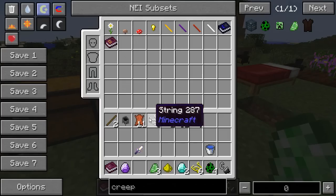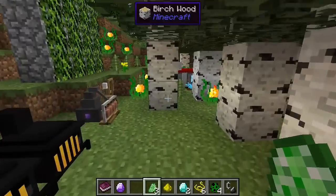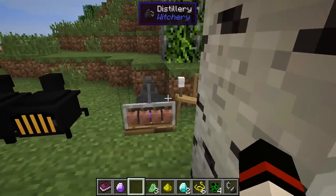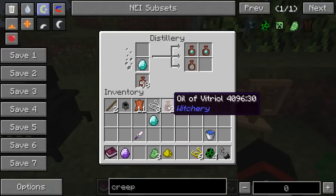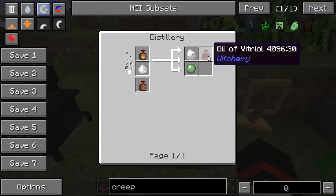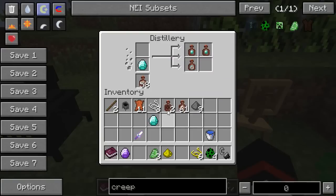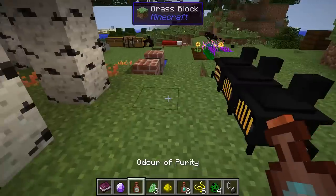Now we're going to need to impregnate this leather in order to make it into leather that is useful for making magical clothing. The way that you do that is you place a Diamond in here with an Oil of Vitriol. You get the Oil of Vitriol when you're making your Gypsum, so you should have two of them by the time you've made some Chalk — which is excellent because you need two Diamonds for this setup. You get two Diamond Vapor and an Odour of Purity for each one.